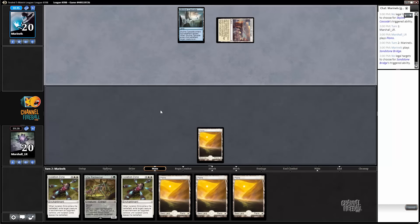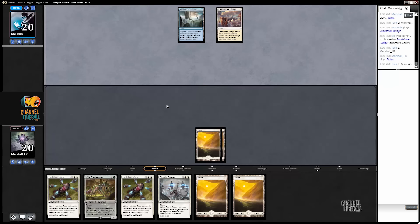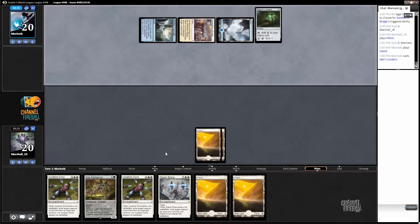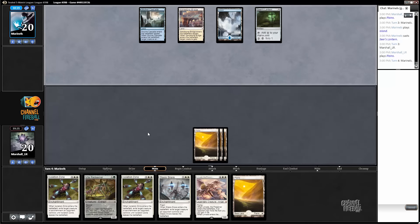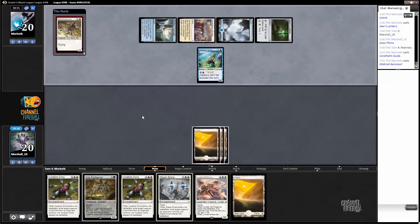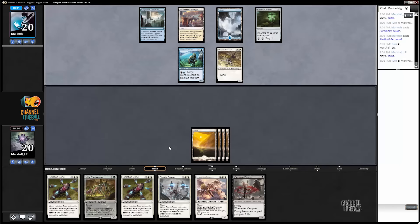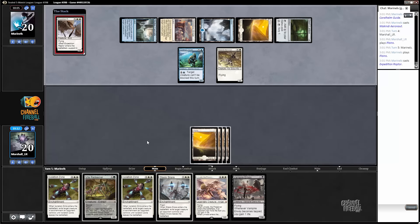Let's see if our opponent has a quick start or a slow start — looks like slow so far. We've got infinite removal and we even have a threat; this hand's coming together. We do need to find colors but we can cast the important cards in our hand. Sky Spawner would be a little annoying here — very slow start from our opponent, I like that. Pretty likely to fire the Stasis Snare off on almost any target. My opponent goes for a Shoulder to Shoulder — I'll kill the Coral Helm Guide. Or an Expedition Raptor, that's fine too.